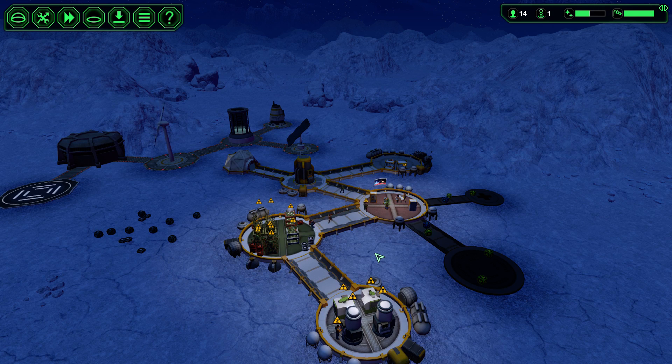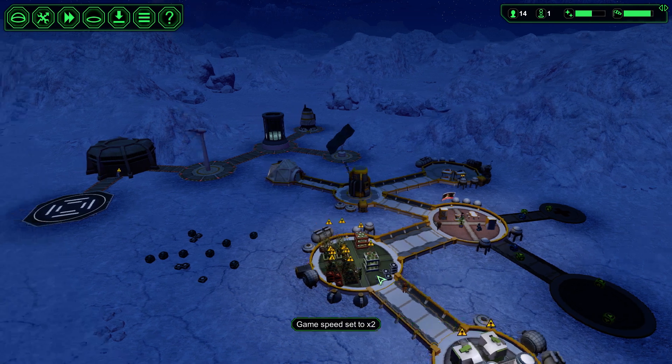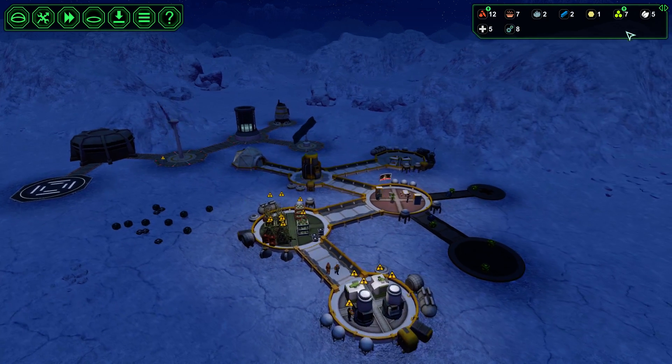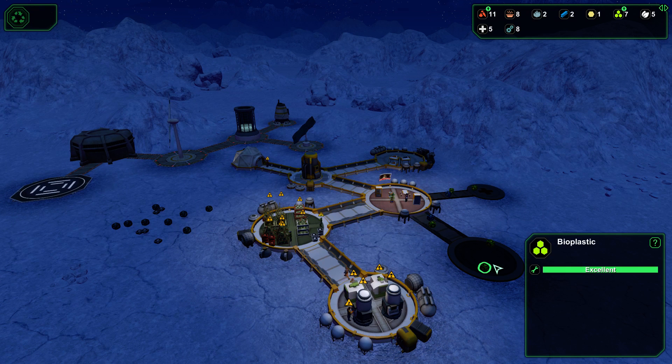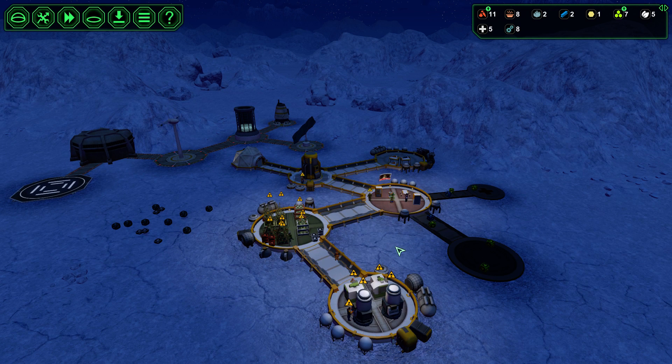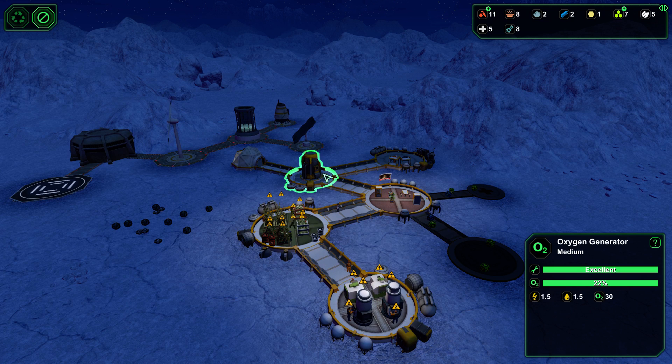We have 14 colonists - how many can we keep? More can come, that's fine. Someone is still in the mine. We have two metals ready - one more missing, three altogether. Until we have wind we're fine, but if we don't have wind that means no power for anything, no generation, and everyone is going to be dying.